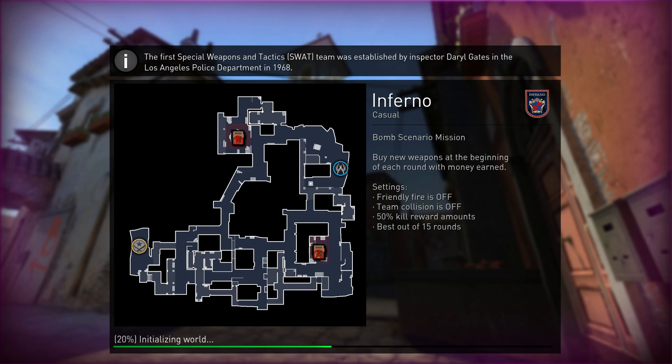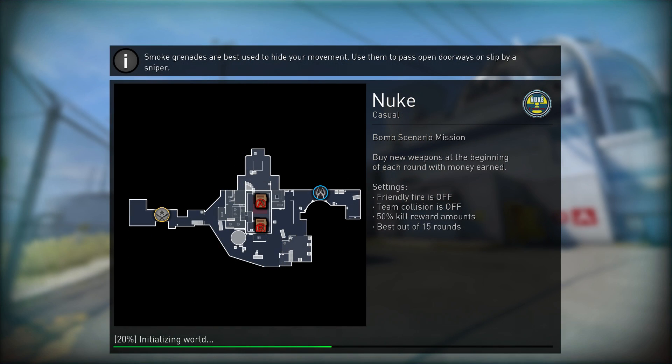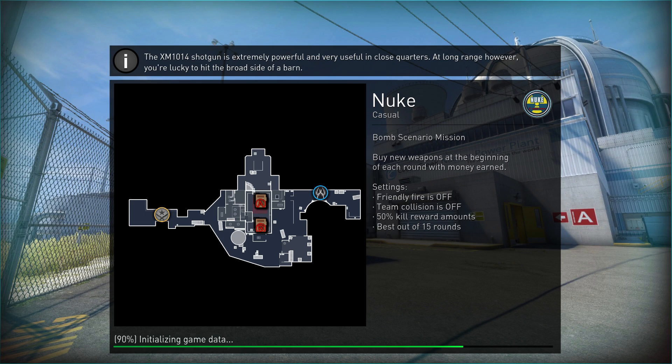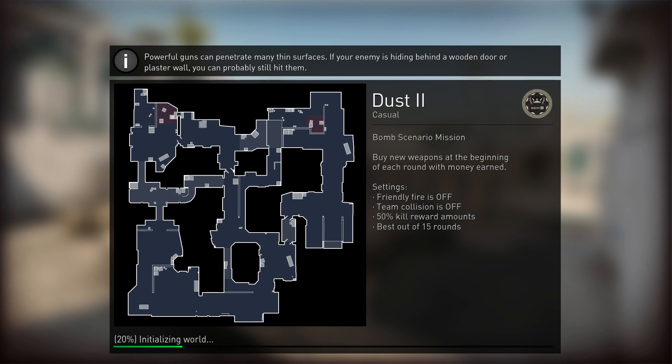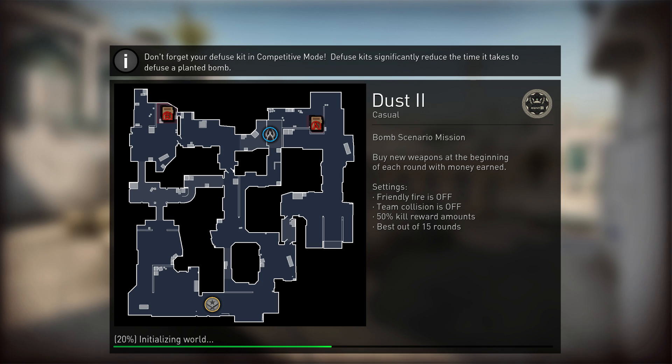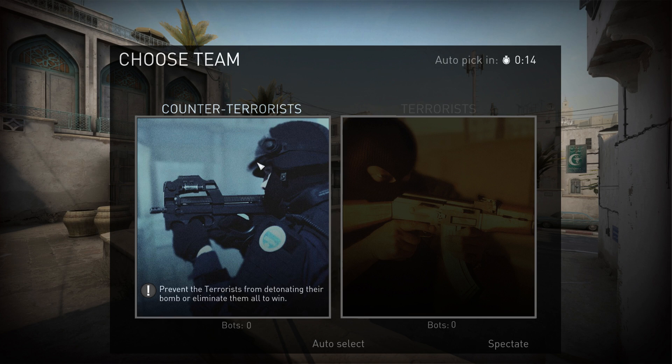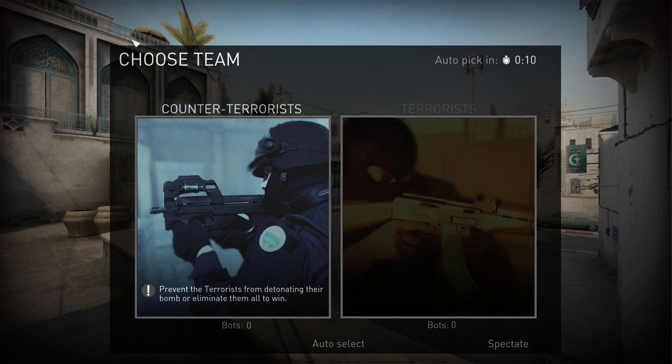I wanted to keep the map preview look but still add something more to it. You can obviously go even more creative and totally change the preview image if you want. Just remember that the images are blurry in the beginning of the loading screen, then they slowly turn more and more clear. You also have the overlay here which hides most of the image, so in terms of options and what you can do you're a little limited, which is also why I decided to keep things simple yet colorful.